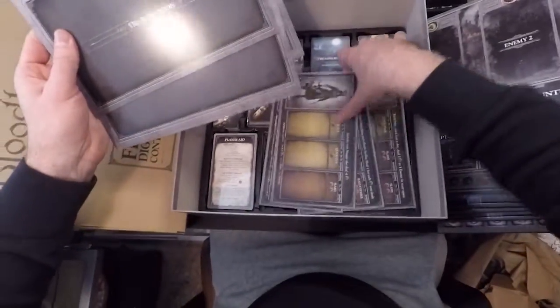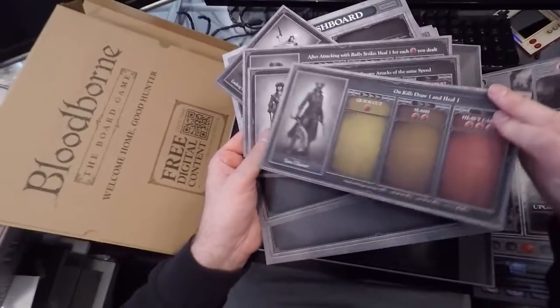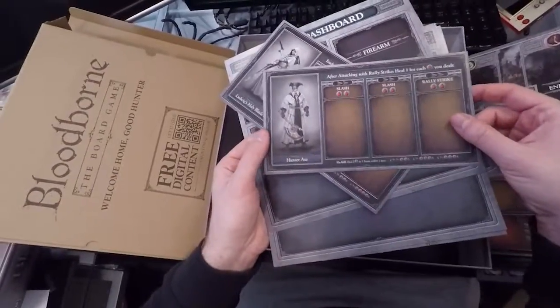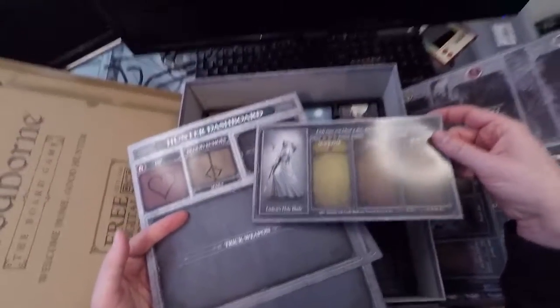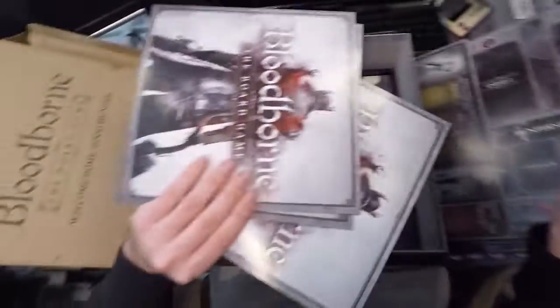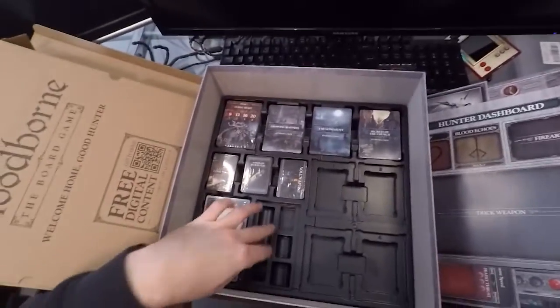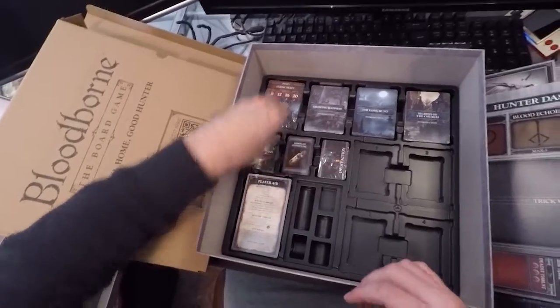These are the player boards, and then there are some character sheets. We've got the saw cleaver there, shown in its transformed state. Threaded cane. The hunter axe — there's some nice art on these. And Ludwig's holy blade. And yeah, some player boards. Oh, now this is nice — this looks like the tray holds all the tokens and the cards. Let's get these cards and have a look.